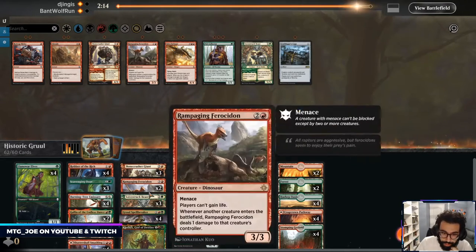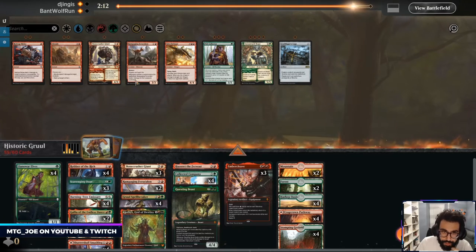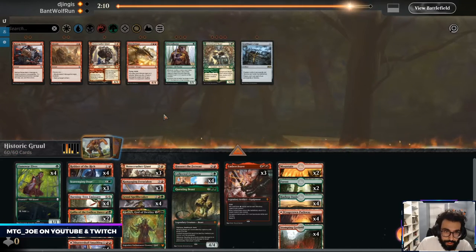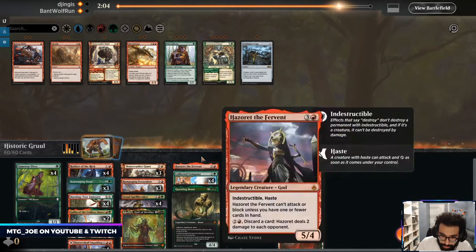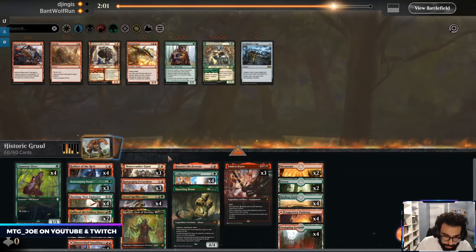I think on the play we want the Gallia — I don't think I want Lovestruck Beasts, they're too situational. This at least can have deathtouch, it has haste, it's a nice top deck.